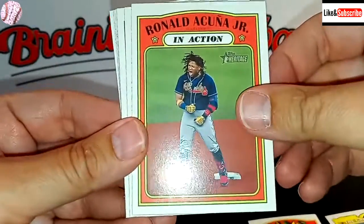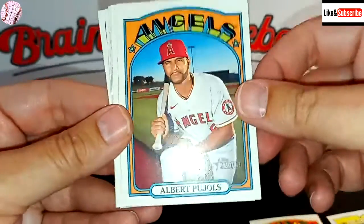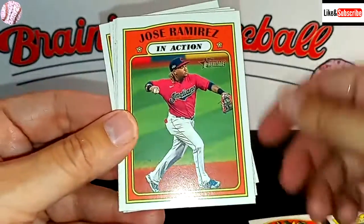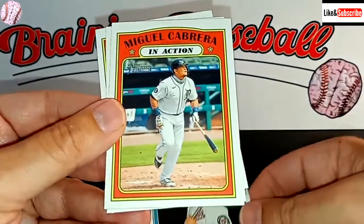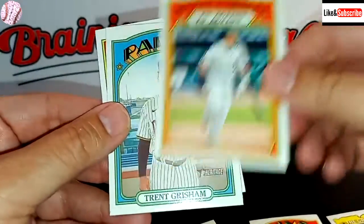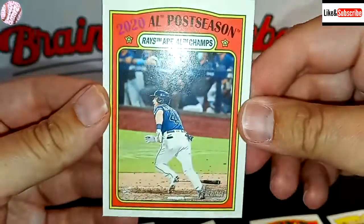We have Acuna in action. Pujols hit a home run for his new team, the Dodgers. Jose Ramirez in action. We have Adam Eaton for the Nationals. Miguel Cabrera in action. We have Trent Grisham. And another postseason card.